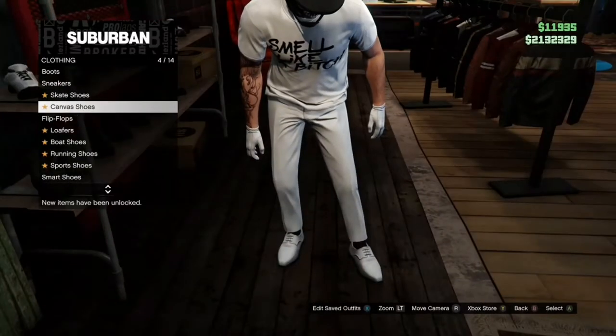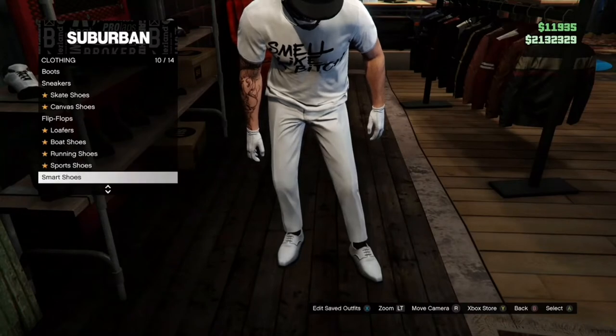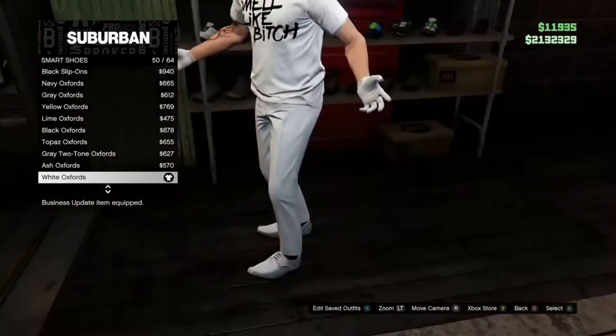You can equip whatever shoes you want, but for these trousers you want to go to smart shoes. You want to equip number 50, which is the white oxfords.